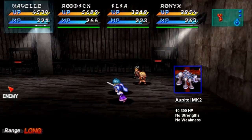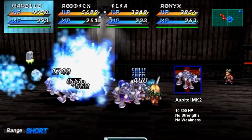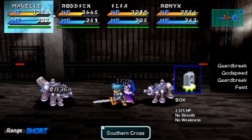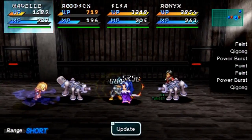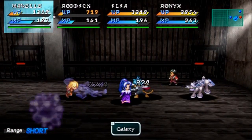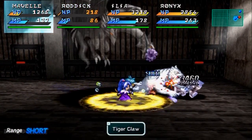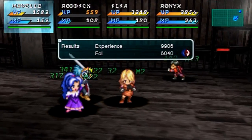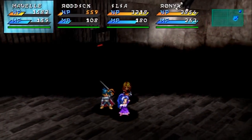Alright here we have the Aspital Mark II which is a spider thing. It has 10,300 HP, no weaknesses or strengths, and the EOK which has 2,500 and some more HP and no strengths or weaknesses.